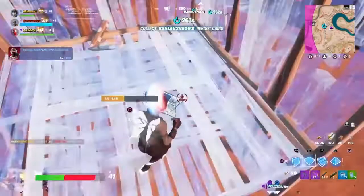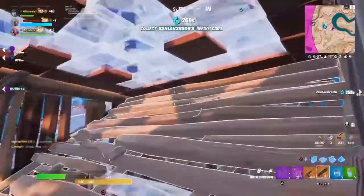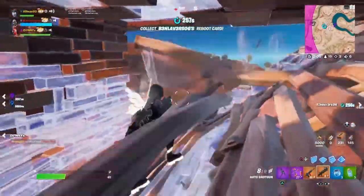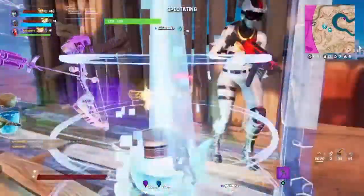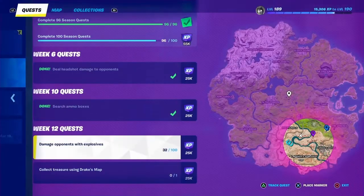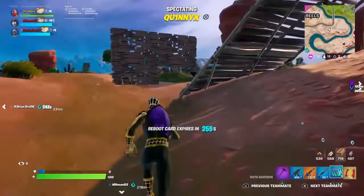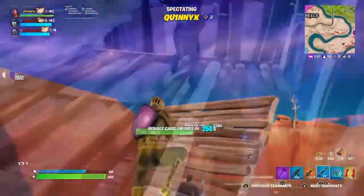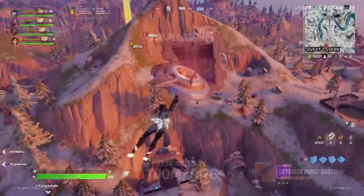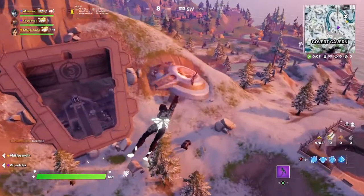I'm downed, by the way. I'm not gonna make it. I broke the guy's shield but yeah, I'm dead. Is there any more explosive damage? Yeah, another 14. I suck. I'm about to get pushed by the entire lobby. I think they're all coming — very aggressive. The only thing I'm looking for is... it just kicked me out of the game? I hate it when it does that.